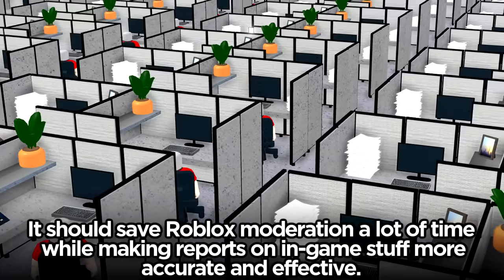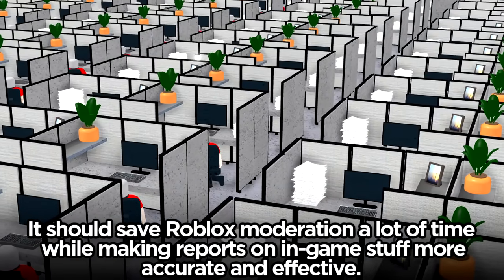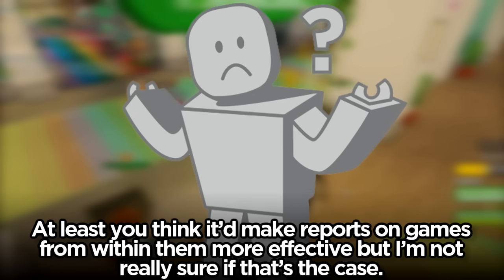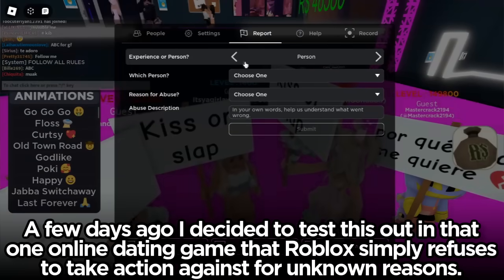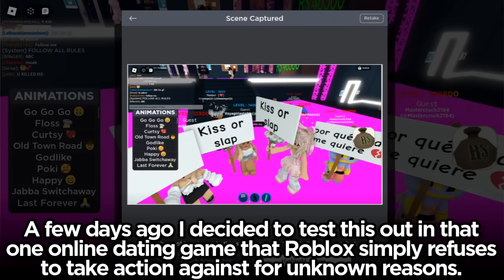This update allows the moderator to go into the game knowing exactly what to look for, which makes things a million times easier and faster for them. It should save Roblox moderation a lot of time while making reporting on in-game stuff more accurate and effective. At least you'd think it'd make reports on games more effective, but I'm not really sure if that's the case. A few days ago I decided to test this out in that one online dating game that Roblox simply refuses to take action against for unknown reasons.